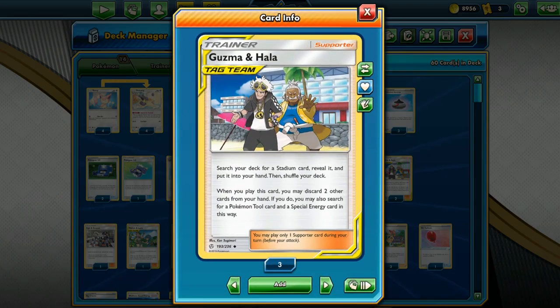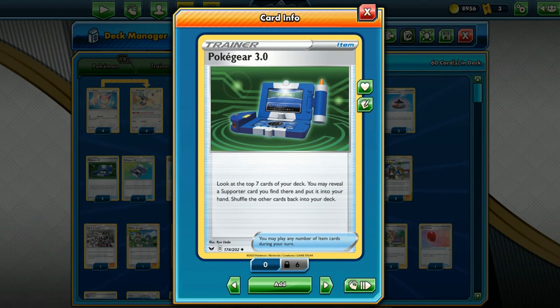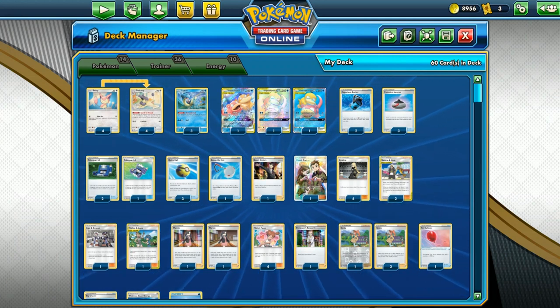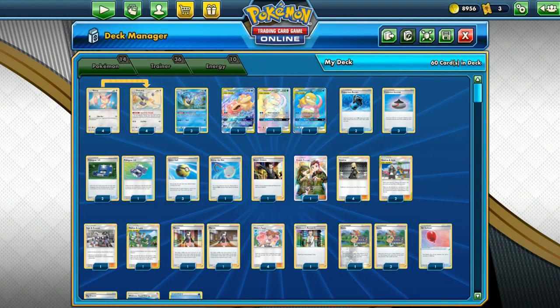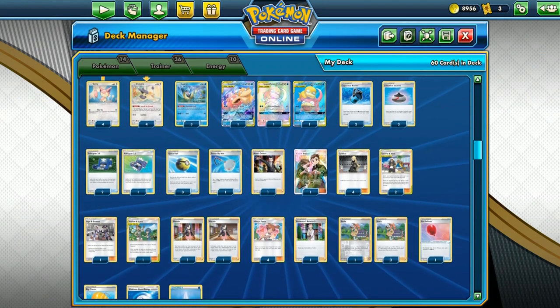We need some Guzmahalas to call them out and get the Pokegear effect as well. Pokegear allows us to choose a Guzmahala if we need it, or it allows us to choose a Misty's Favor. This Pokegear is very flexible — it adds a lot of flexibility to the deck because it allows you to get any Supporter Cards that you need at the moment. That is why we have three of them.